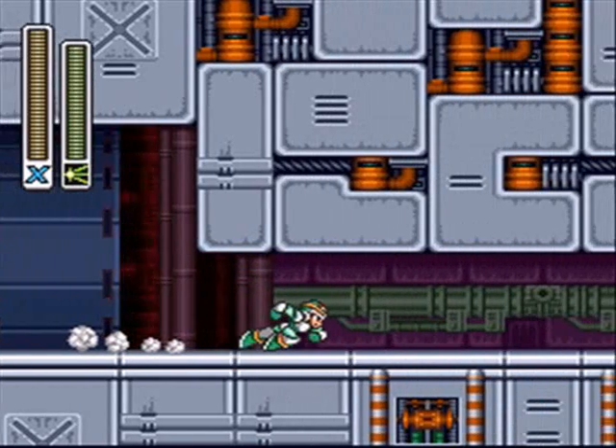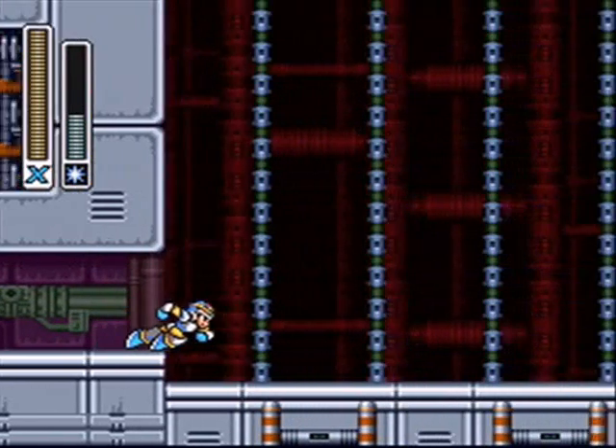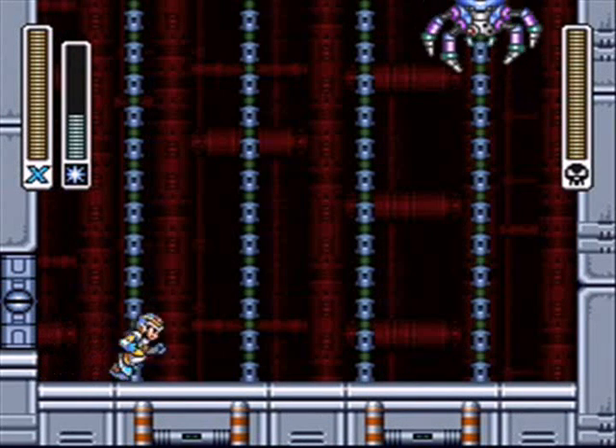Now it's time to meet the boss of Sigma-1, who is weak against the Shotgun Ice — most of which I wasted on Vile. Again, use Rolling Shield on Vile. It's so much better. In retrospect, actually.